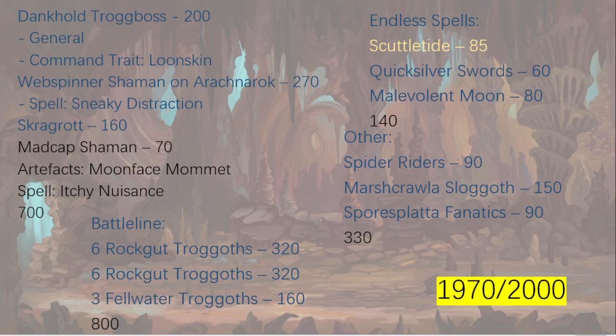One consideration: we really want a triumph so our Troggoths wound on twos instead of threes. If we drop the Sloggoth, we could go to Sneaky Snufflers — they might even give an additional attack on a five-up — or swap for the Megaboss, putting us at 1960. That's a good spot. Thanks so much for listening — this is my first list idea and I'll be doing more: an alpha strike list, an ambush list, pure Spiderfang lists, pure Squig lists, and maybe even Goblins. Thanks for listening to the Pointy Ears Podcast. Goodbye!